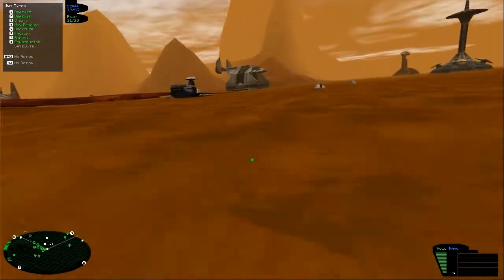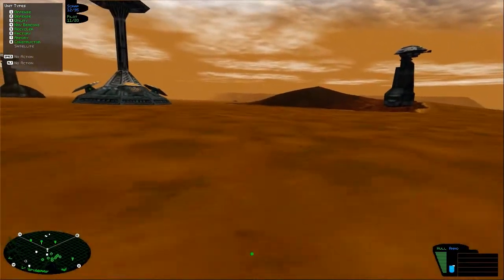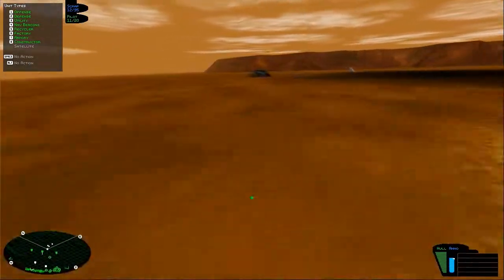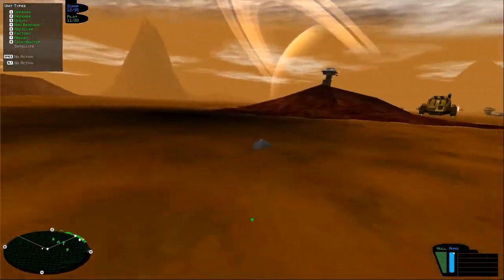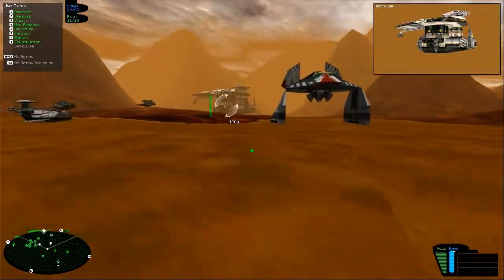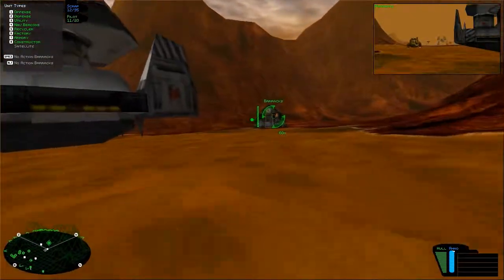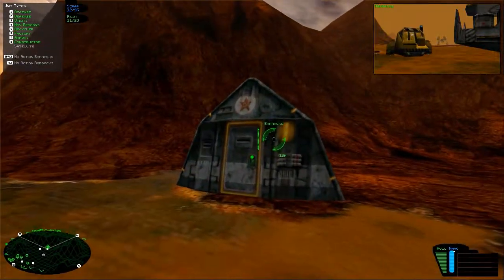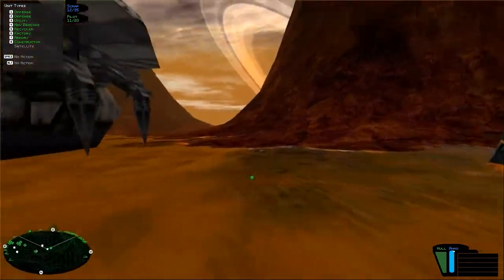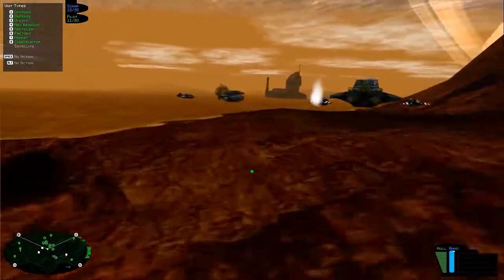We're just waiting for stuff to happen — literally waiting for an event in the game to happen, and there's nothing we can do to speed it up. That barracks back there is important, by the way — it will eventually be the destination for our APC. Fun fact: you cannot destroy this barracks. If you shoot at it, it'll keep regenerating its health instantly. But if you recycle it with your Constructor, you can get rid of it and then the mission will be unbeatable.